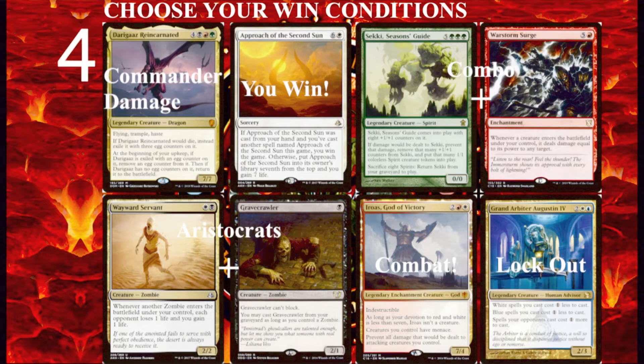Comboing off is a perfect way to end a grinding game, even in casual. One combo which can go into any deck is the combo with Ashnod's Altar and Nim Deathmantle, and any creature that makes two or more tokens when it enters the battlefield. What I have on screen is Sekki Season's Guide and War Storm Surge. You have War Storm Surge deal damage to Sekki, which makes eight tokens, those tokens deal eight damage spread out amongst your opponents. Then you sacrifice those tokens to get Sekki back on the battlefield, War Storm Surge deals damage back to Sekki again creating the tokens again, dealing damage to opponents again — just rinse and repeat. After you look, you'll find there are plenty of cheap options for a combo in any deck.